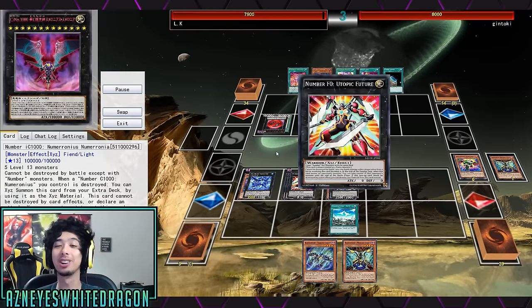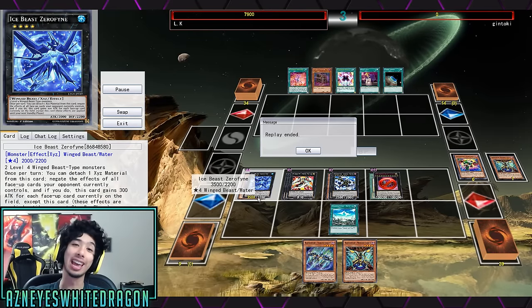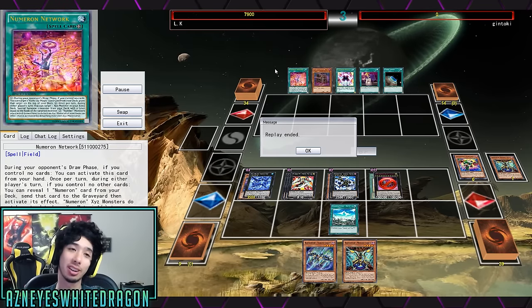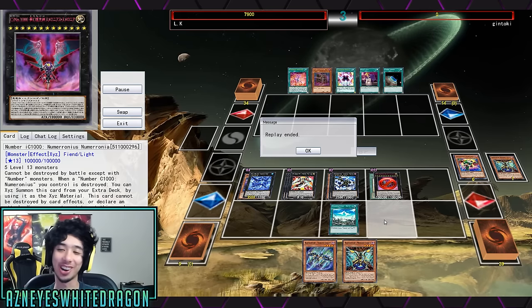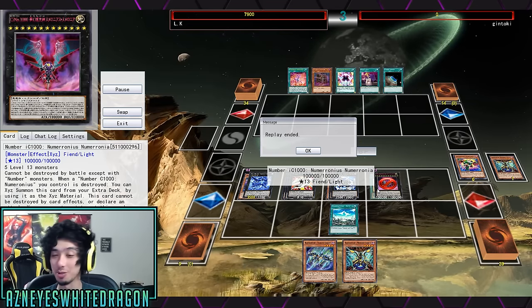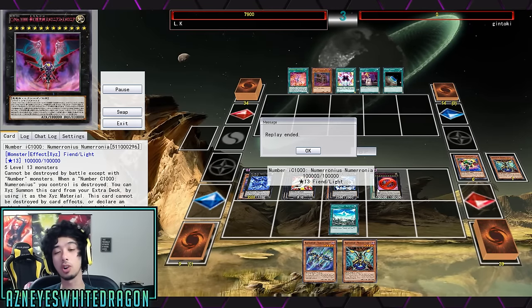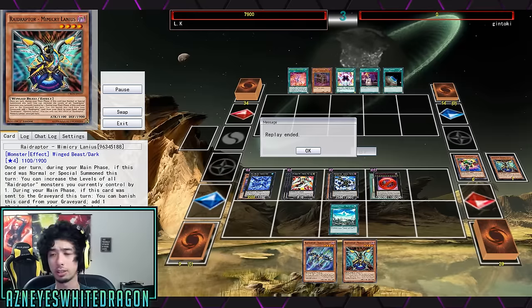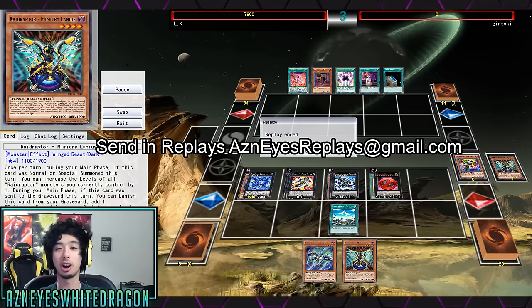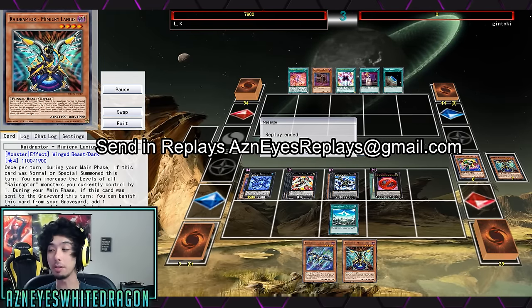This other guy goes extra cheeky — makes an F0 using Zero Fine to negate all of the effects, steals it, and wins the game. Props to LK for coming out of that, because the other guy was straight up playing cards that were basically cheating — just shouting out a card and bringing out a boss monster. Let me know if you guys want to see the Yu-Gi-Oh movie. Send in any cubic replays to AsianAsReplays@gmail.com. Thanks for watching — if you enjoyed, slap that like button and hit subscribe for more content!